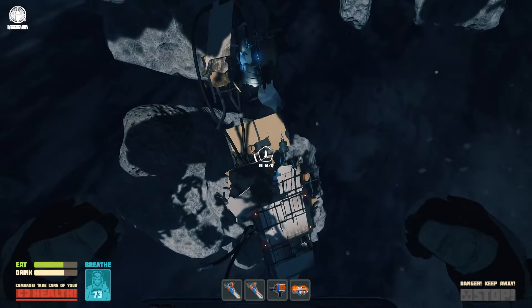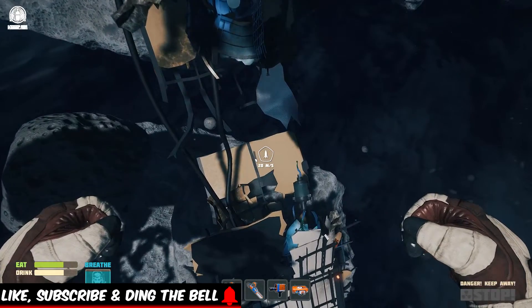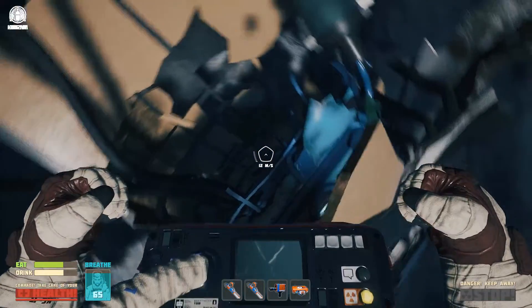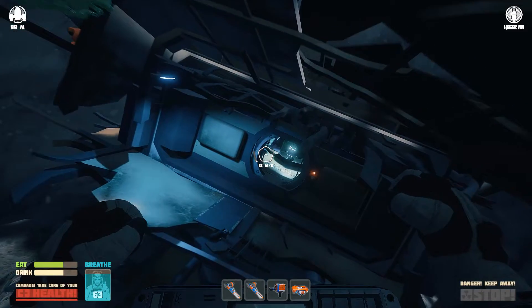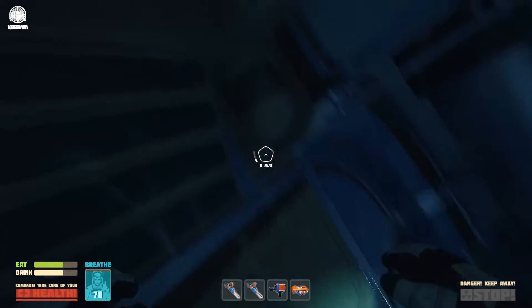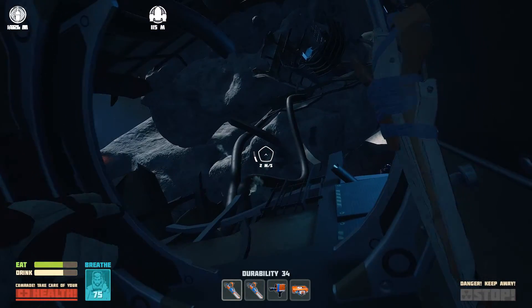So you want to come down to the oxygen room, and when we get down here I'm going to quickly just go in and refill so that you guys know exactly where I am. We're at the oxygen place and you're going to need a couple of handy scrappers for this.